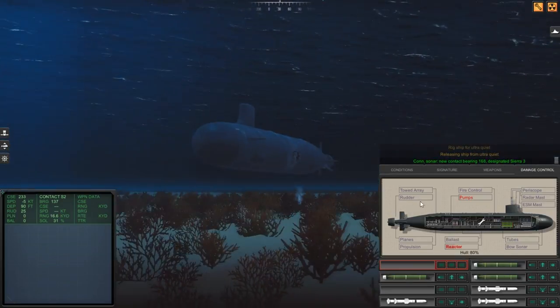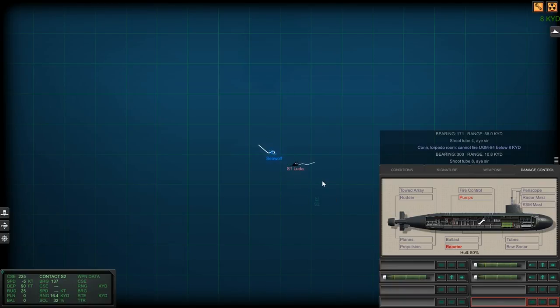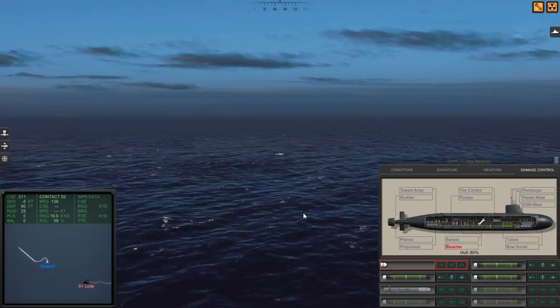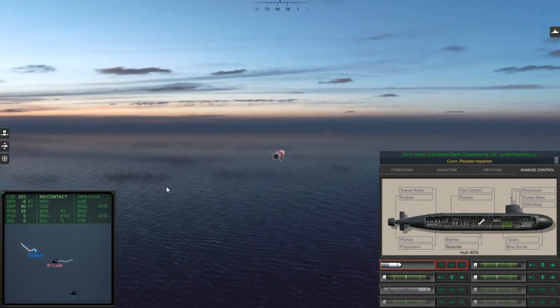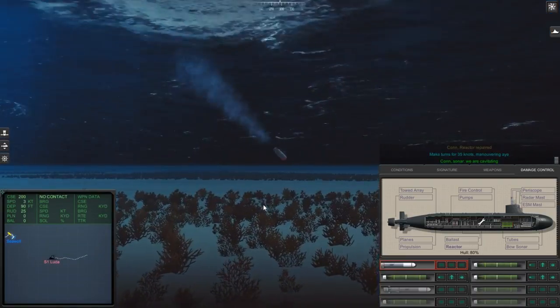New contact bearing 1-6-8, designated Sierra 3. Cannot fire — inside minimum range. I don't know what's all out there. And there's another one coming at us. Locked contact, last bearing. But I think we killed its parent. Reactor is back online. Get the fuck out of here! Make turns for 35 knots. I'm going to cavitate — I need to get the hell out of the way of this enemy rocket-propelled torpedo thing that's going to come right in on us.